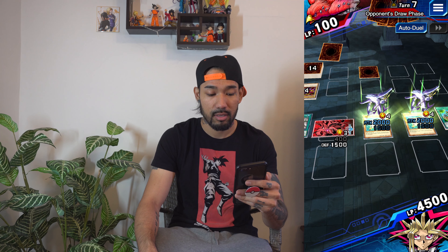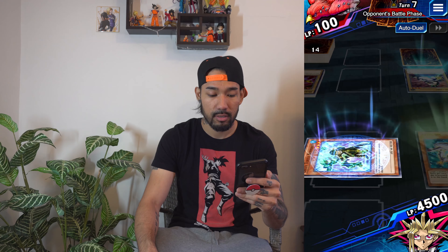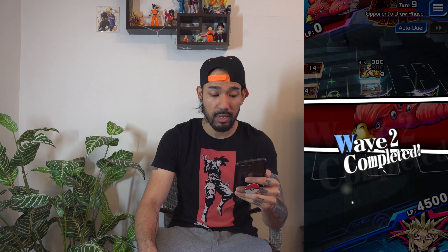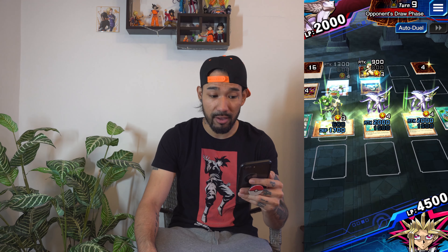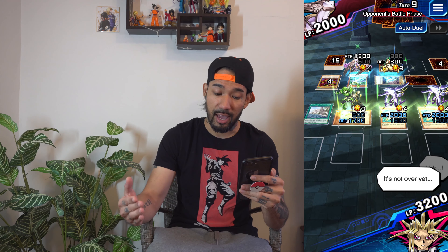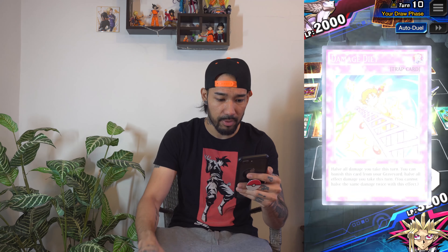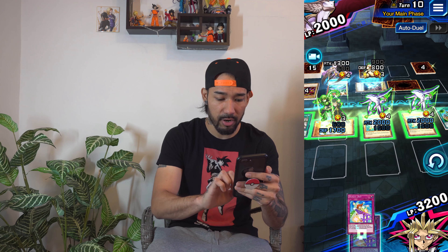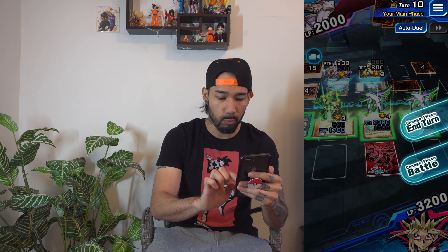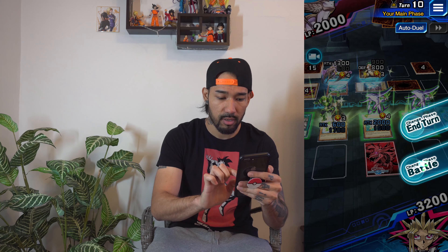Alright, gotta push him to that third wave. Wave two complete — final wave with a different monster to face off against. 2,000 life points again, and he gets a hit on my life points somehow. Okay, we got a trap card here — set this trap card and let's go ahead and wipe this guy out once and for all.